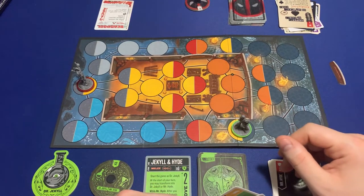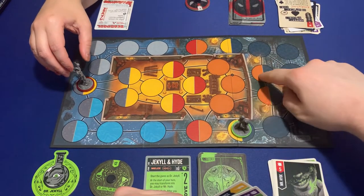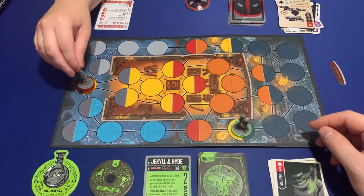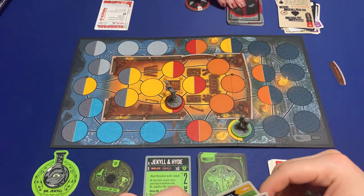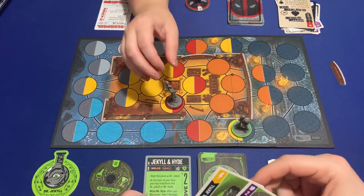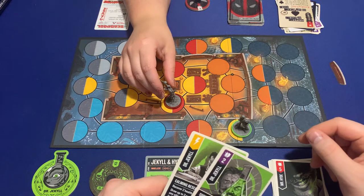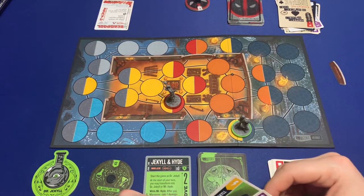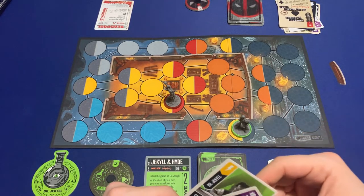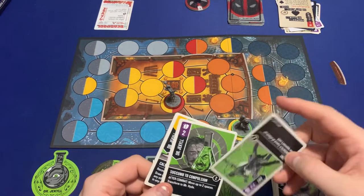My turn. Maneuver — I guess I never realized this is just a little archway you can walk under. One, two. Maneuver again and stay there. My second action: I'm going to stay Dr. Jekyll and maneuver.